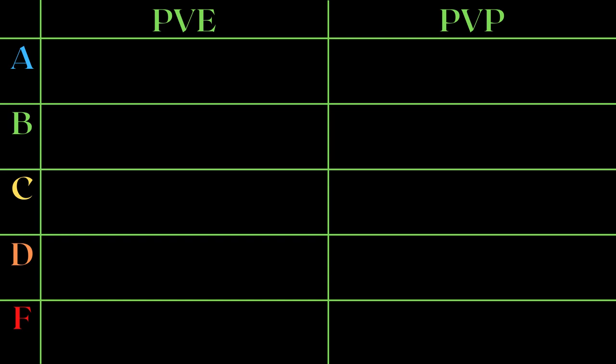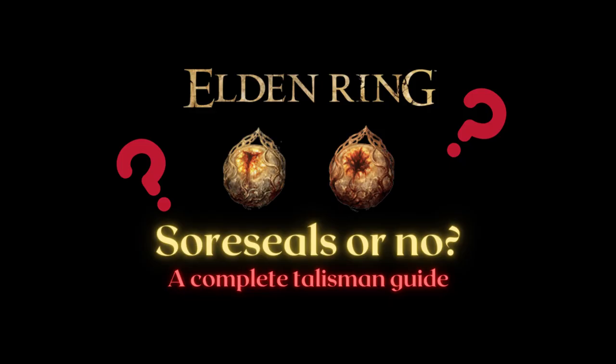Sorry this took longer than expected because I had to redo all the slides after seeing feedback that using the base image on Fextra Wiki is confusing when talking about the max level upgraded versions. I always use the max versions for calculations even in my part 1 video and for this video as well. This list will be split into PvE and PvP, because not only do some talismans have different stats, there are other reasons why a talisman is more preferred in PvP vs PvE and vice versa.